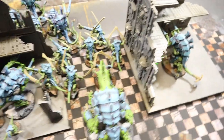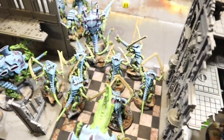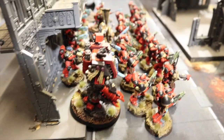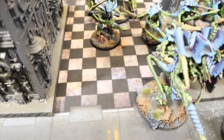Blood Angels turn one: a cautious move forward. Everything in the building has moved around to the side. Hell Blasters are sitting on the doorstep holding the objective. The Baal Predator came around and got some shots off with its heavy bolters, doing one wound on a Carnifex. All the auto bolt rifles shot across and killed one Warrior, giving me First Strike.